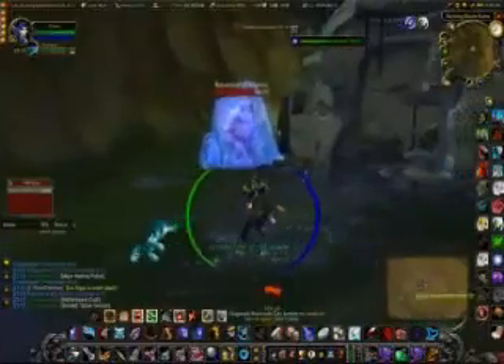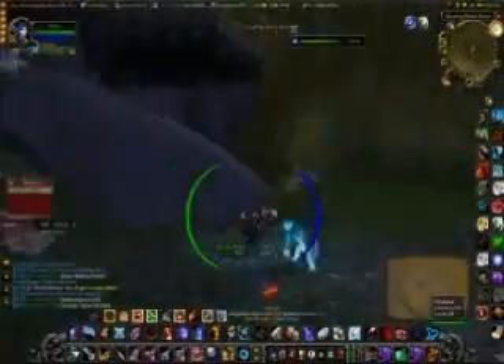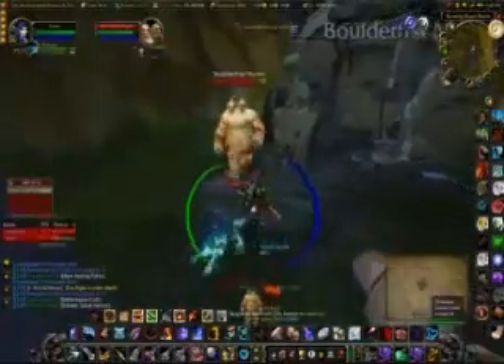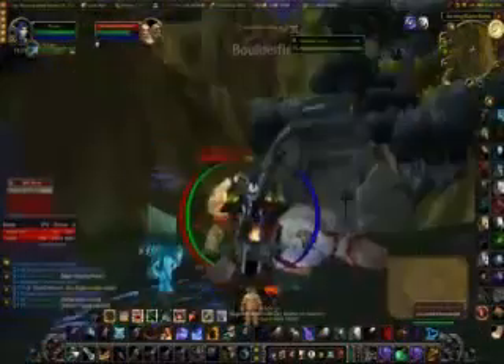Freeze trapping is one of the most important abilities hunters have for crowd controlling. That's why we're loved in instances — Karazhan and the like. Beautiful. And just a scatter shot to buy some time, back up. Just playing around here.